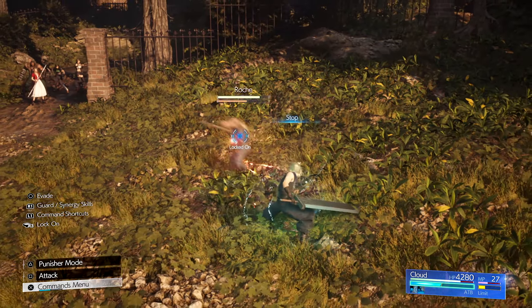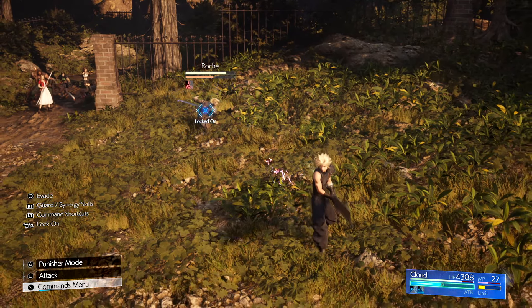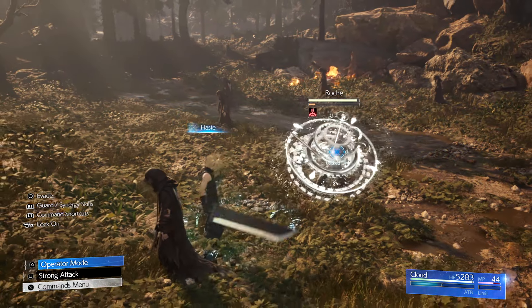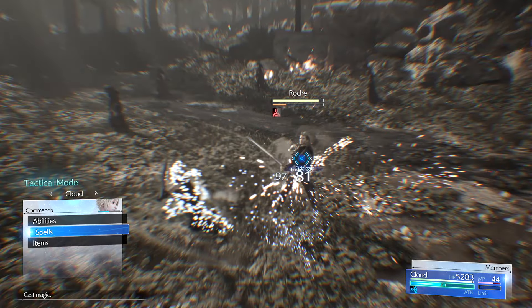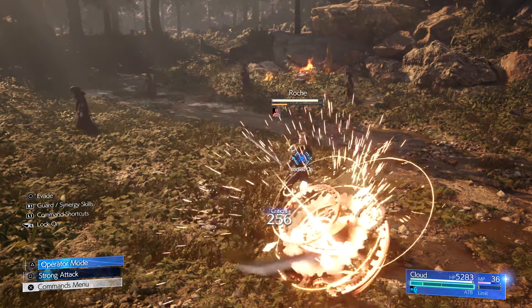Roche also has a few unnamed attacks. His main lunging attack and his ground zigzag laser attack I already covered. He also has one where he sends out a single ranged attack like Cloud's — easily dodged left or right — and another where he uses a quick lunge and sends out a series of ranged attacks like Cloud's. If you hold block whenever he lunges at you, there should be no problem avoiding these attacks.